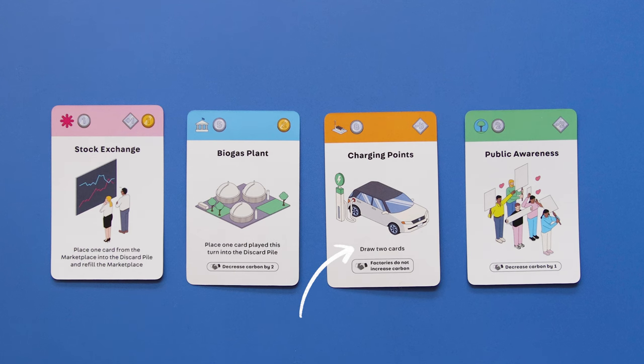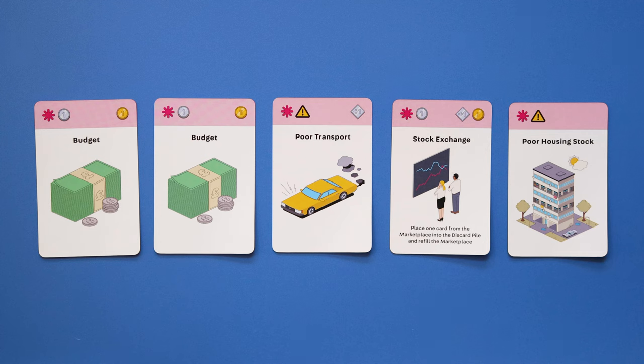For example, the special rule on this card is: draw 2 cards. If a special rule brings a card into play, you may use that card's special rule in the same turn too.